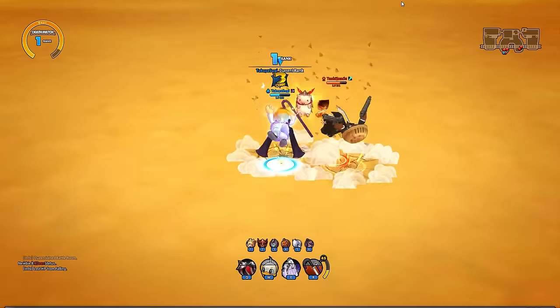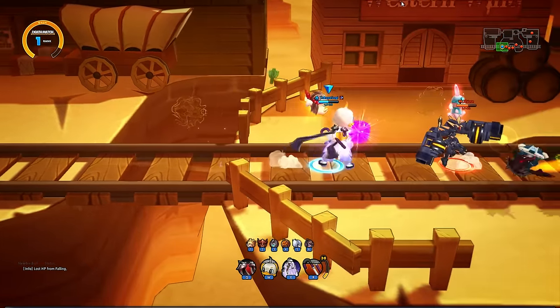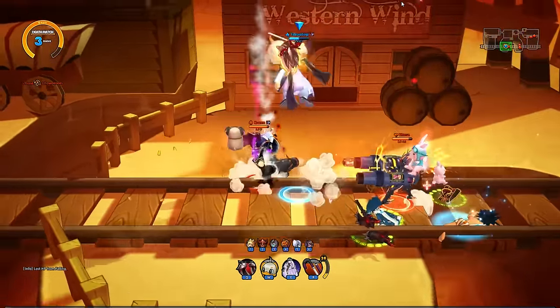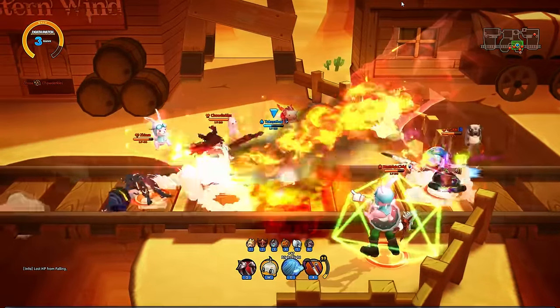The barbarian got a nice double hit on us there — that was good. Let's try and ghost from long range here. Gotta watch out... let's get out of that. Where did he come from? Oh my gosh, I want to use some skills!